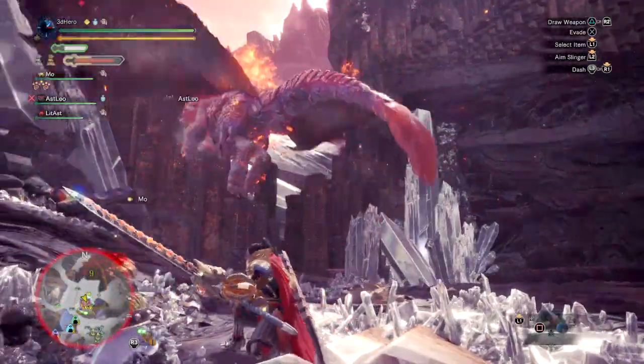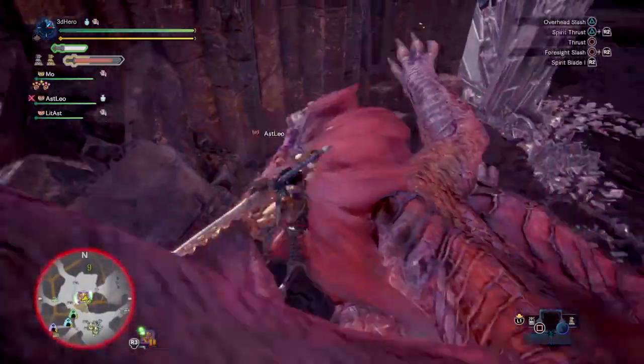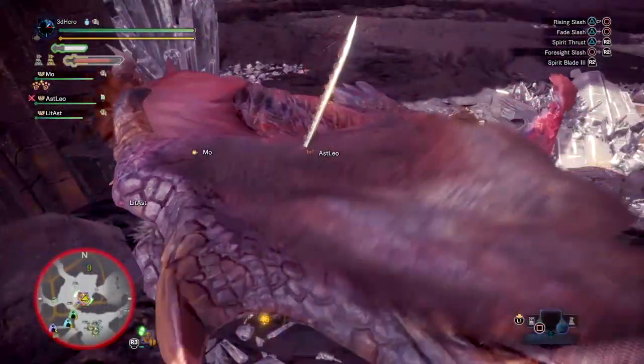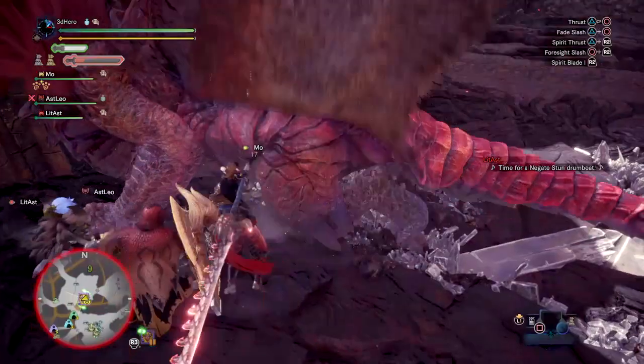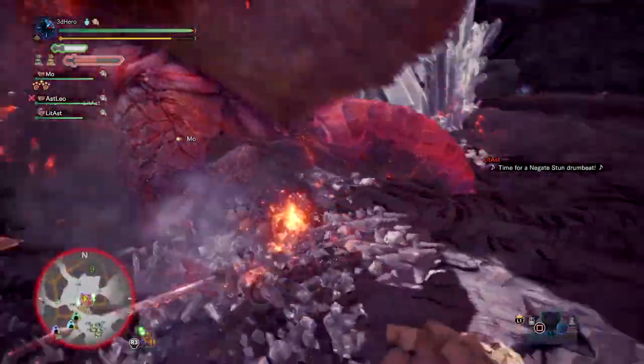Greetings everyone and welcome to another latest mix set build video from Monster Hunter World. Today's build will be diving into a particularly simple long sword build using the Basal Raga Rookslayer, offering a quick and flashy damage setup with simple armor that can be crafted within a few minutes. It's a fun way to chill and run through monsters quickly. Today's build is called the High Octane Mix Set.